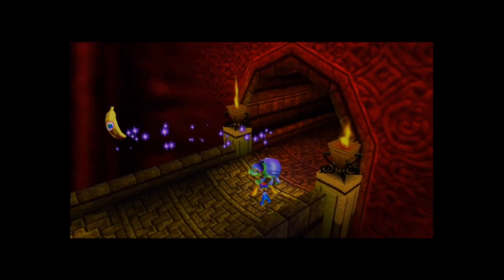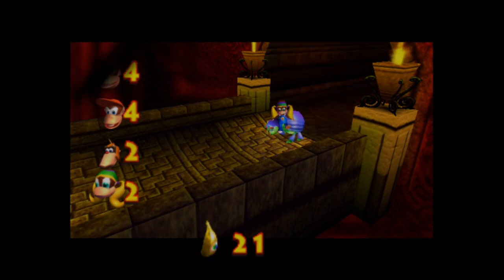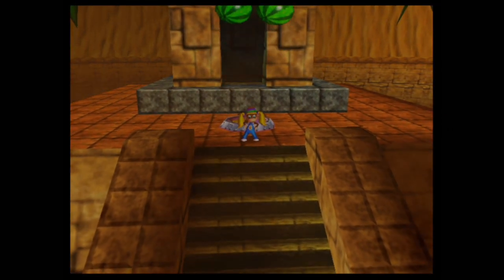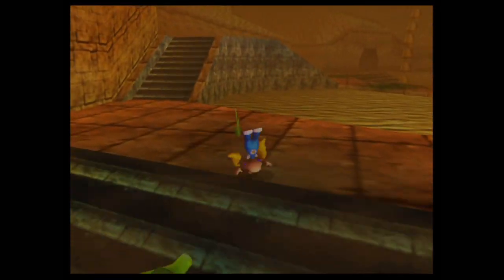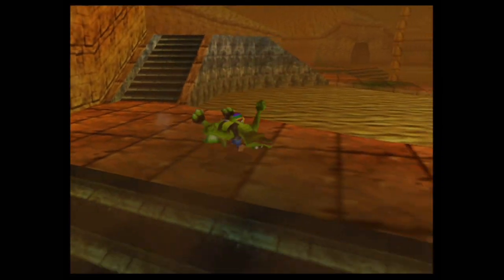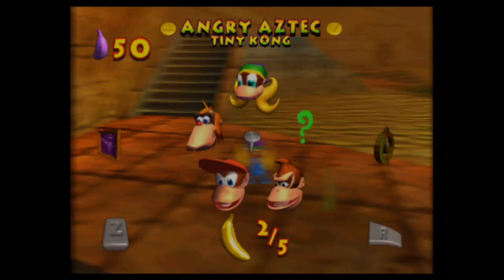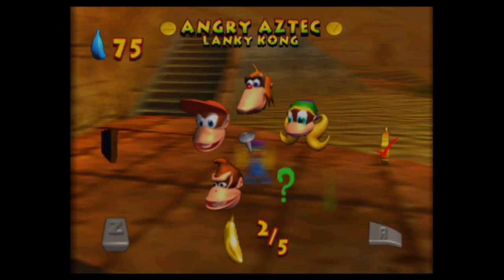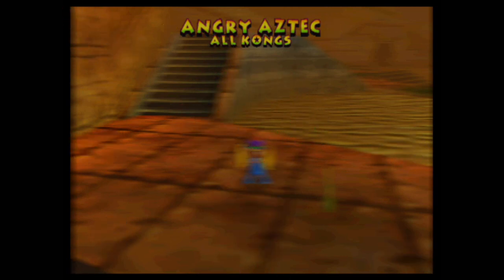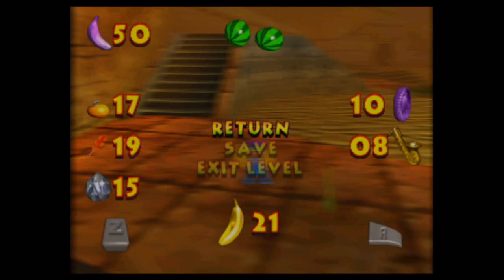If I recall correctly, we're pretty much almost done with Angry Aztec — despite still missing one character. We've only got about one golden banana left for both Donkey Kong and Diddy Kong, and I believe about three left for both Tiny Kong and Lanky Kong. Much like Banjo-Kazooie and Banjo-Tooie, you can pause the game and double-check which specific collectibles you've collected so far.